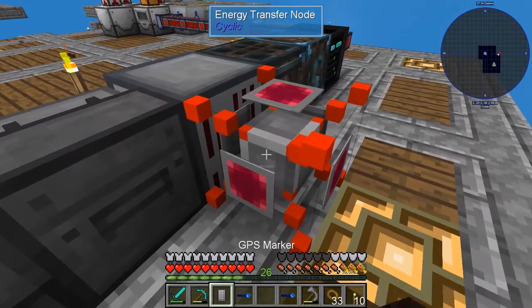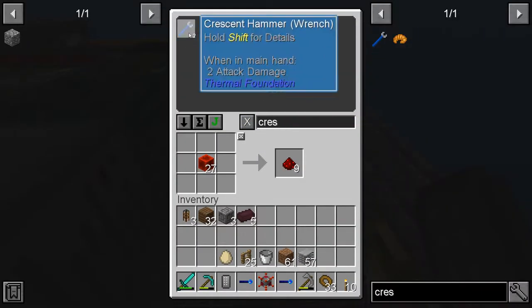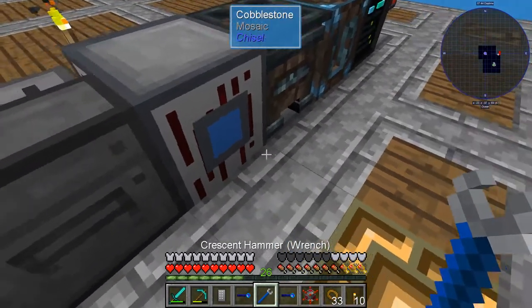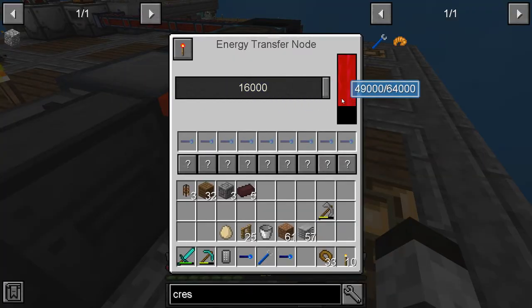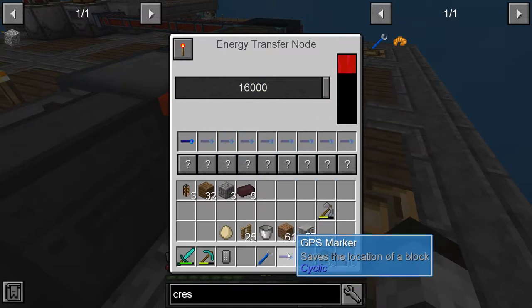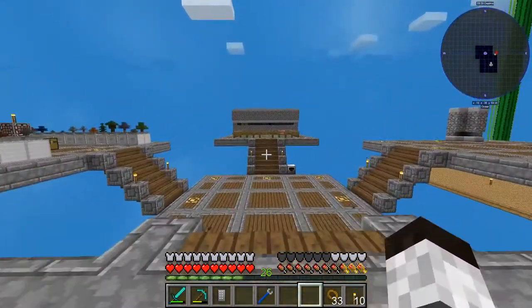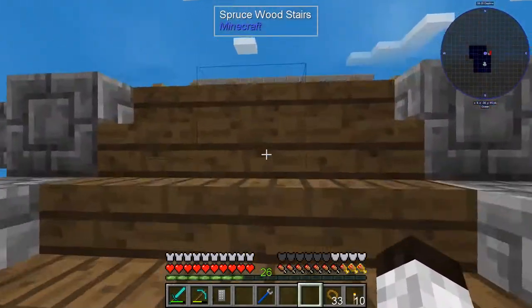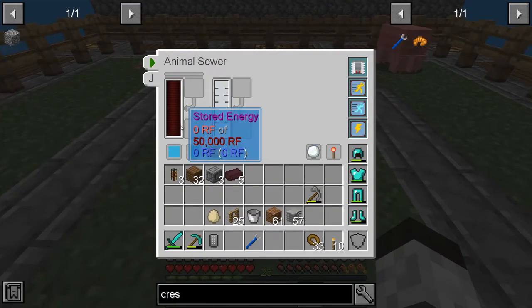Apparently you can transfer at any rate you want. It's not showing a rate yet because it's not set to an output side. Let's get the crescent wrench and set this side — that is input, we want to go to output. You can see it is filling up with energy. Now if I put these markers in, the devices over here should now be fully powered and filling up. This one is fully powered and ready to go.